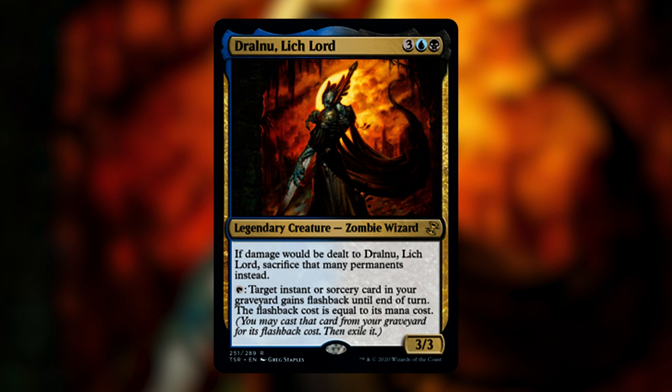This is obviously very similar to Kess, Dissident Mage, who lets you play one instant or sorcery card from your graveyard every turn. The differences between Dralnu and Kess are: Dralnu is more expensive and has the tremendous downside of having to sacrifice permanents if dealt damage. However, he has the slight upside of being able to cast spells on your opponent's turn, whereas Kess only lets you cast them during your turn. Dralnu also needs a full turn cycle to lose summoning sickness, but offers advantages unique to a two-color deck.